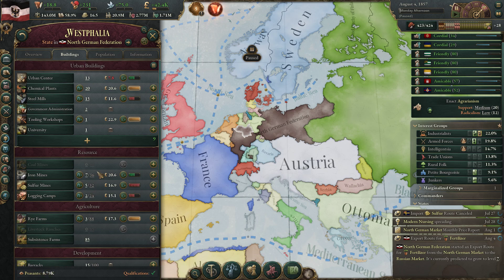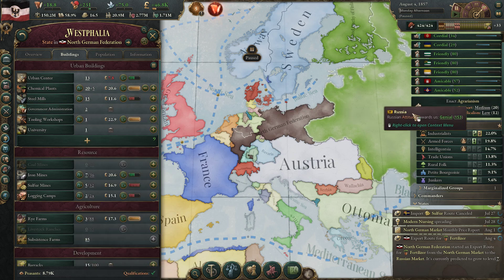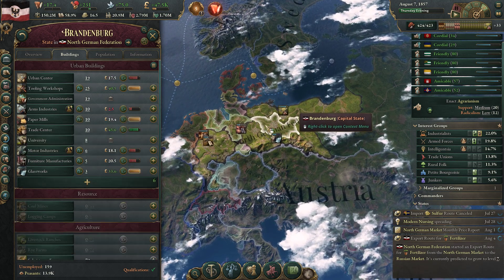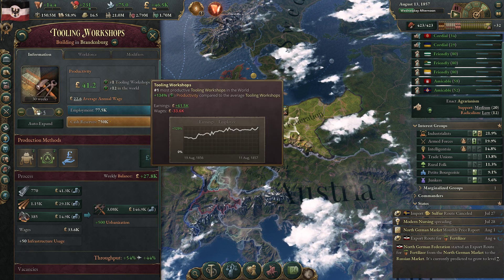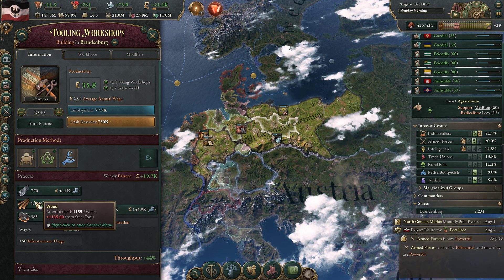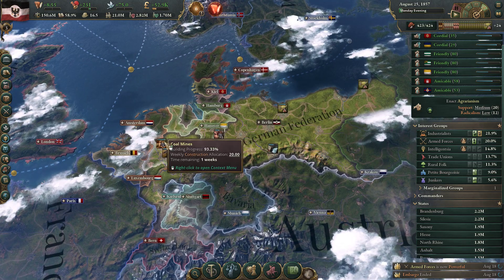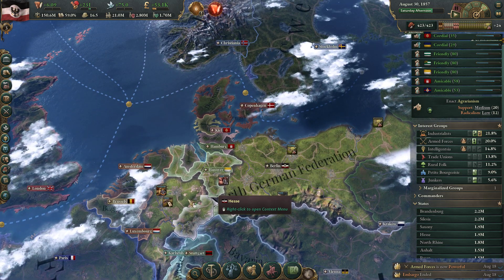Let's go to this region. We have a couple of peasants now so we might as well build up more chemical plants. We're going to delete the tooling workshop because there's just no economies of scale working in our favor here. But we can build more chemical plants down here because this is an incredibly effective thing to be running. Steel is expensive, wood is presumably still expensive, as is coal. Coal is such an evergreen - you always want more, and it fuels all of our buildings.